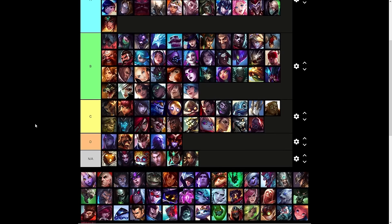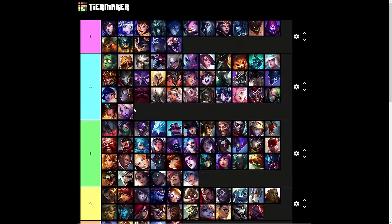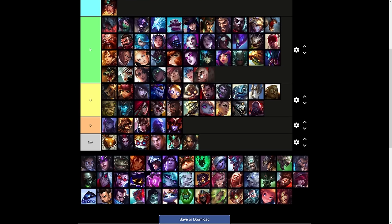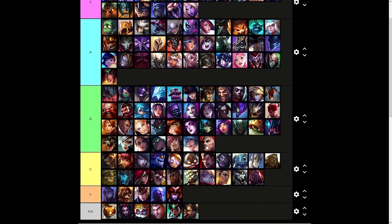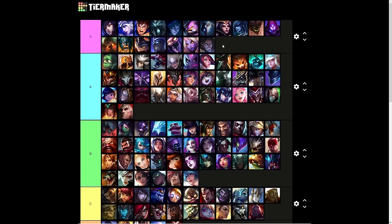Sona's Crescendo is B tier — not as good as Renata or Seraphine. Soraka's Wish is S tier — it's like a reverse Karthus ultimate. Swain — after the midscope I would actually call it A tier because it can last indefinitely as long as you're in combat. Sylas's ultimate is S tier — it's literally every other ultimate in the game. Of course it's going to be S tier. And his kit makes certain champions' ultimates even better on him than on the original champion — like Neeko's ultimate is better on Sylas, or Nasus's ultimate is better on Sylas, or even Renekton's ultimate where the AP damage is insane.